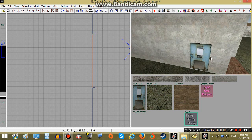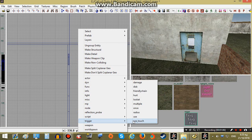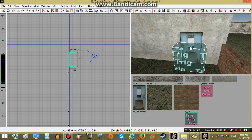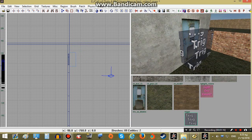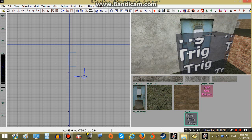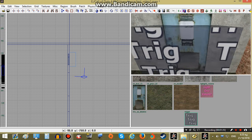Next we will task the player to open this door. I will create another trigger, but this time it will be trigger_use_touch, not multiple, and I will put it over here. So once the player reaches the door trigger, we will make a message display on screen and tell the player to press the use key in order to open the door, and then with script we will open the door and let the player walk inside.